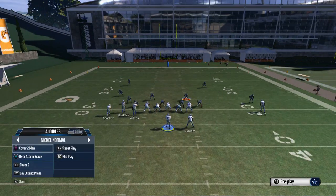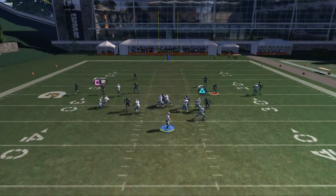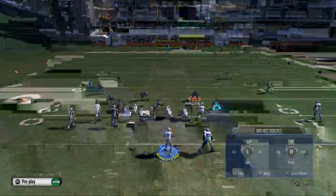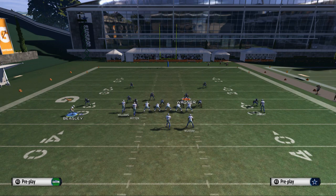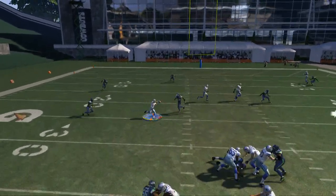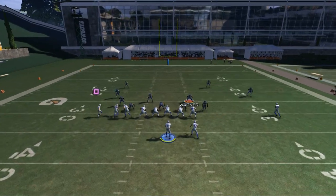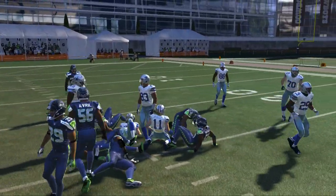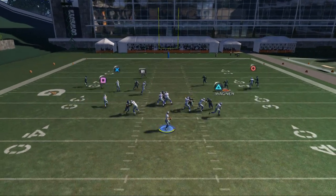Cover three and cover four are the primary coverages this play was built for. Against cover three, Wagner is going to back up — we then need to identify the safety on the right side. If the safety comes down, we can't hit Dez Bryant; they have too many numbers and we just can't beat cover three on that side. We look to the left side, where the trail route gives Cole Beasley a lot of separation over the middle. Against cover four, Cole Beasley again does a good job. He is your primary target on this play — the routes around him are more pick routes and spacing routes that give him room to operate.